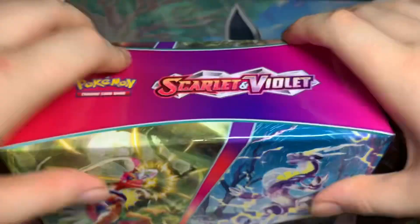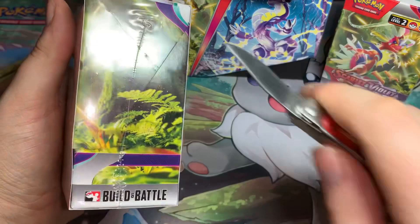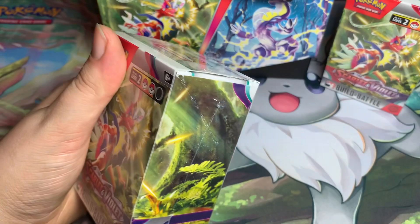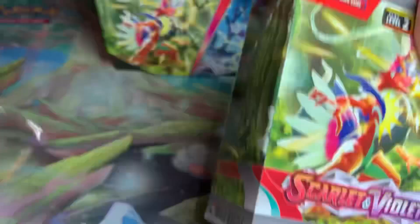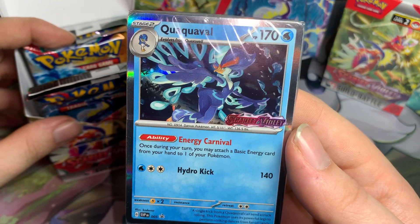All right, save our booster packs and bonus ones till the end. Let's open up our first Build and Battle kit. So far I've pretty much tried to get one good pull out of these. I really just want a Hawlucha stamped thing - I really do not want Klawf or Reverb of Room. And we got... wow, it's Klawf.